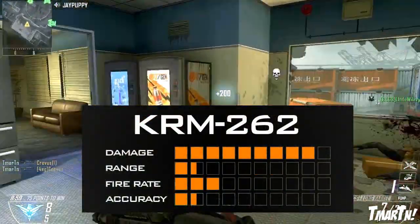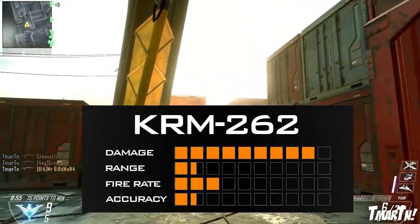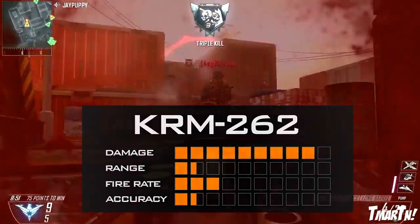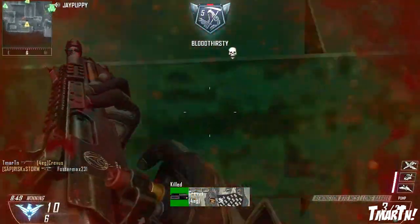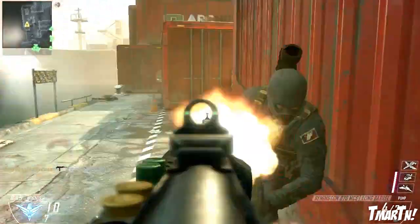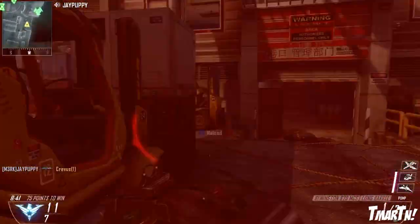First up, the KRM-262. This is described as a pump-action shotgun — one-hit kill against enemies in close quarters. That sounds pretty familiar, right? If you're thinking of the Remington R-870 from Black Ops 2, that's exactly right. It's been reborn. This thing reminds me so much of the R-870; you can tell that's what it's modeled after, which is awesome.